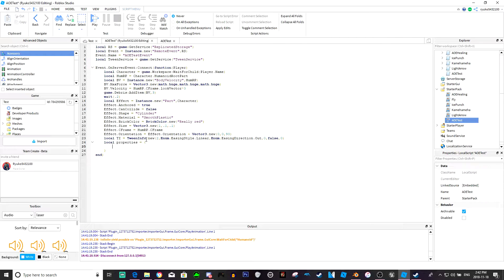Local properties equals a new table. Inside this table we make our properties, and the only property we need is size equals Vector3.new. I guess for how tall our AoE is we'll make it 1 - you can make it 0.1 or even 0.05 - but we'll make it 1. And for how big we want it we'll make it 15, a decent size AoE. And that's it.